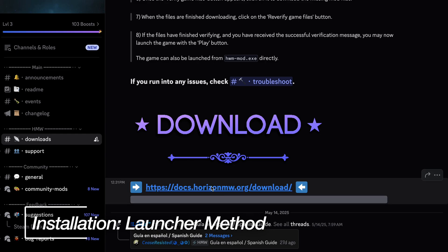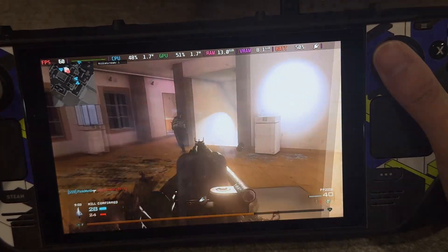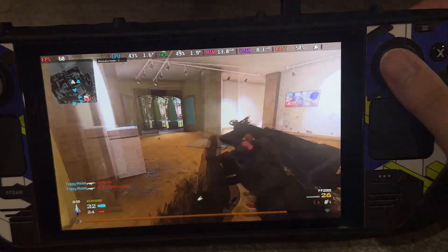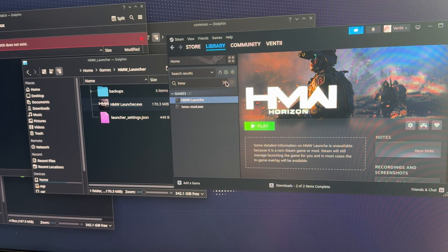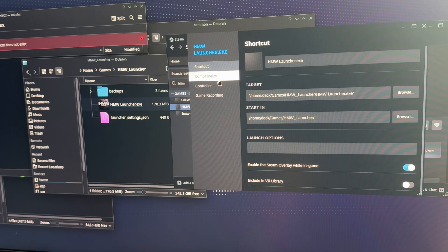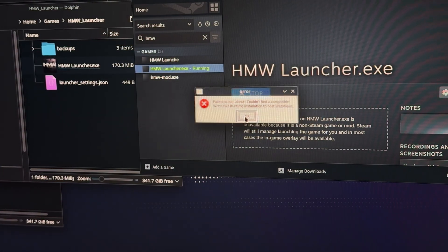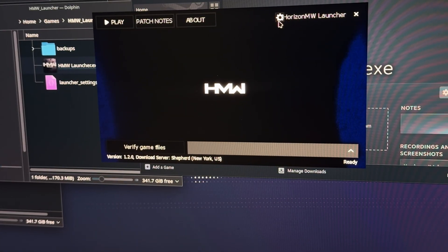Head over to the HMW Discord and download the launcher using the link provided. The server actually has a dedicated Linux and Steam Deck channel, and it was thanks to them that I was able to make this video. If you have any discussions or questions, check out that channel for potential assistance. Once the launcher is downloaded and unzipped, open up your Steam client on the desktop and add the HMW launcher as a non-Steam game. Simply click on Games in your Steam client, then select 'Add a non-Steam game to my library' and add the EXE there. Once it's added, configure your EXE to use Proton by going into properties, then launch the HMW launcher itself. You may see an error message pop up concerning failing to grab the patch notes due to some web views, but this has not prevented the launcher from opening. Just hit OK and the launcher should eventually show up for you.